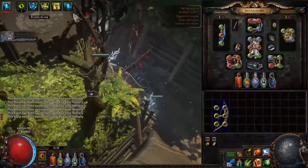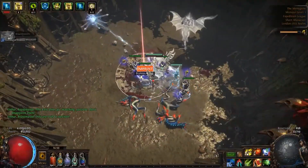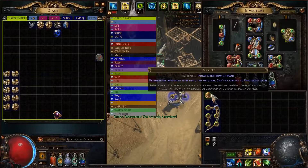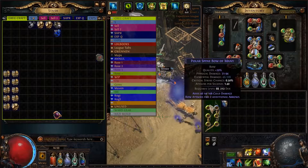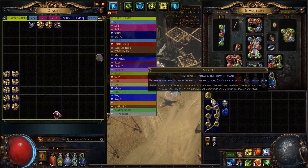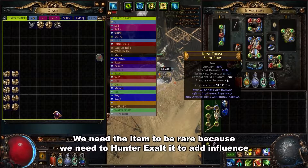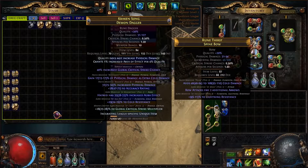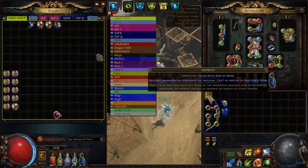For those unaware, an imprint is kind of like an undo button — it can only be applied to magic items. Now we need to regal this and then annul it. We hit the regal just so that the item is rare because of the next step. We need to annul that lightning resistance. If we miss it, luckily we have this undo button. We annulled — we missed it, so now we have to use our imprint.